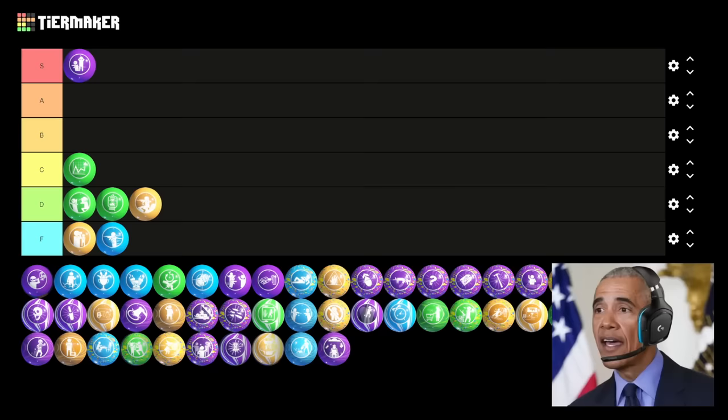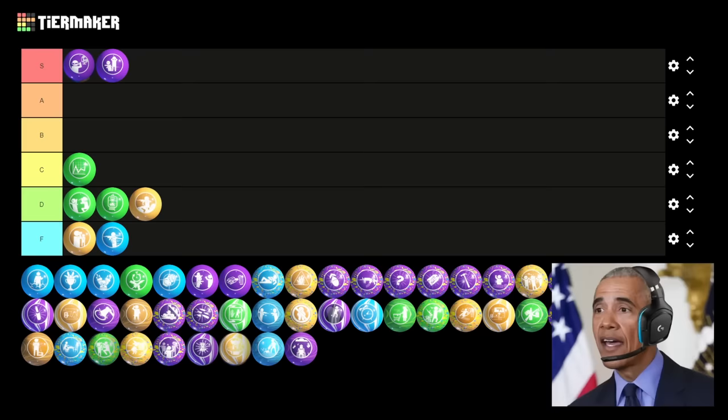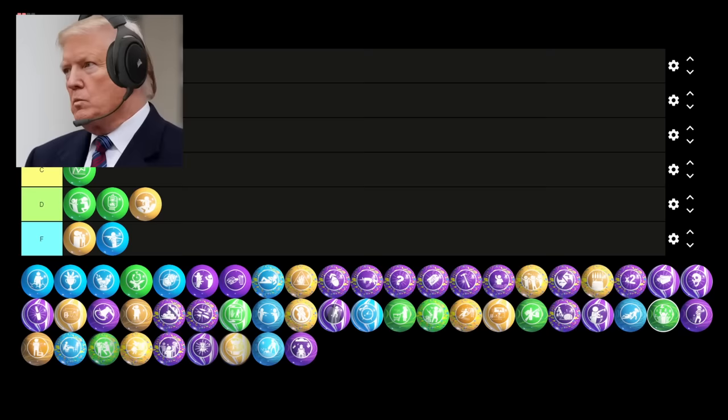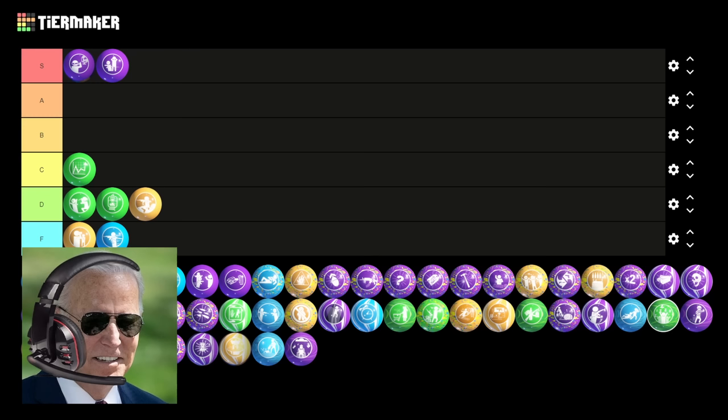Next up is Danger Closest, a.k.a. bootleg PhD Flopper. This Gobblegum is horrible compared to the OG Flopper. It's just not really that good when it's a limited-time Gobblegum instead of a perk that lasts as long as you have it. Plus, I don't really find myself using explosives too often in Black Ops 3, so it's just not a Gobblegum I would ever use. All of that being said, it still provides a decent effect and lasts three full rounds, so it's not entirely useless. I think D tier would be appropriate.